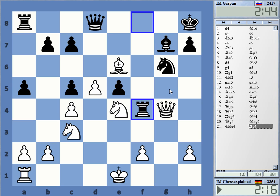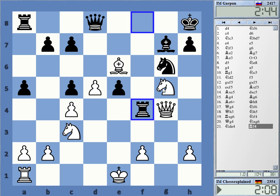Knight g5 would be nice. I can actually do that. Maybe I should. Rook takes, Knight g7 — Knight f7 is actually quite nice. Maybe that is not that bad. It is tricky for both sides, the whole affair.